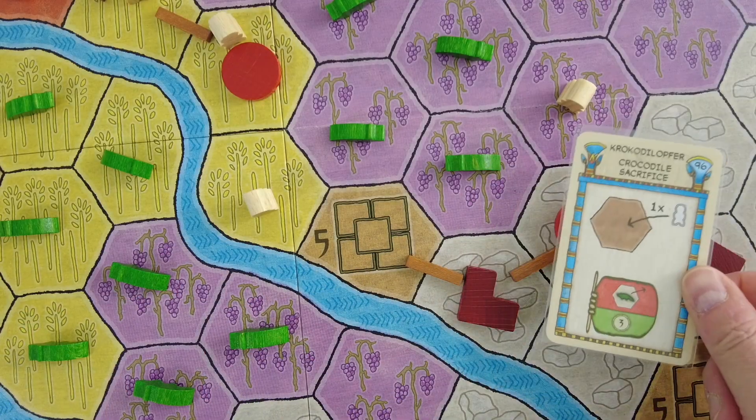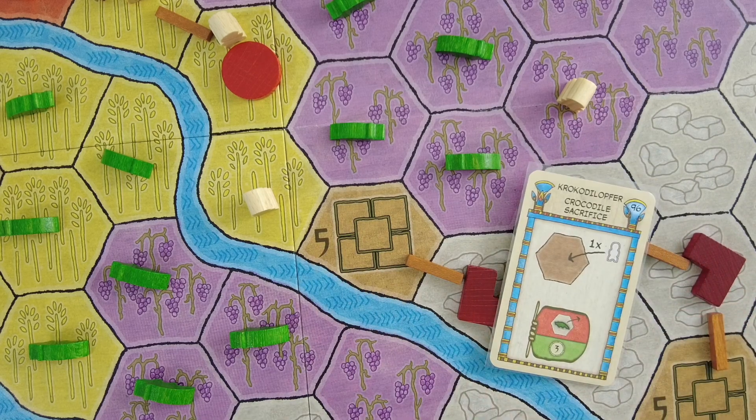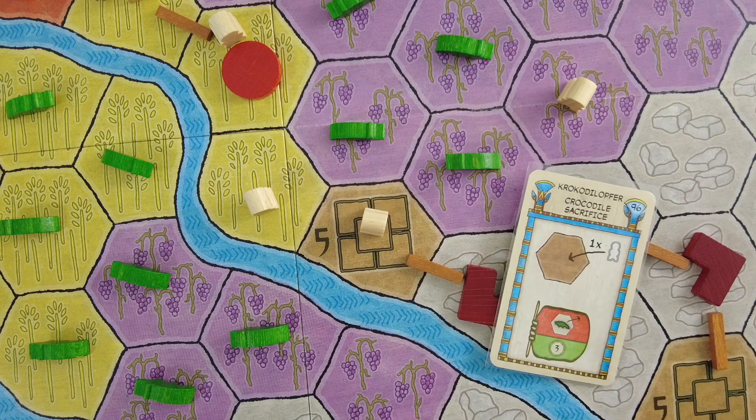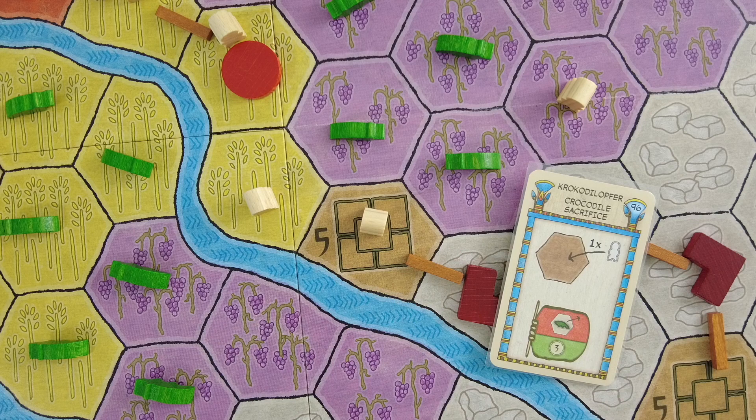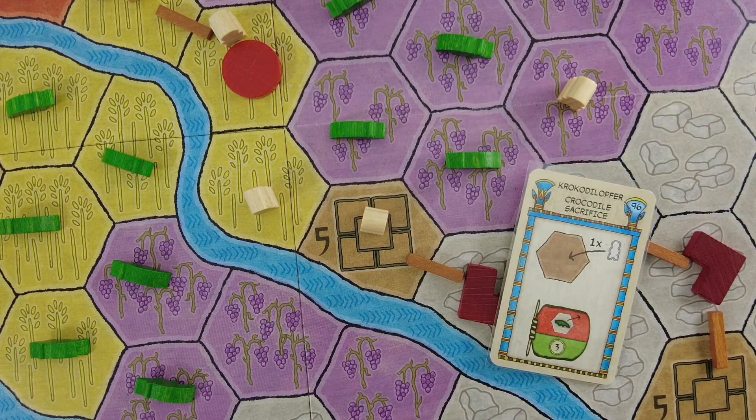The crocodile sacrifice goes without saying. This is the space where we really need it empty, so we're placing the meeple here and removing a crocodile from somewhere — let's remove this one here. We're not getting any resources for that, but that's three more points, moving us up to 43.